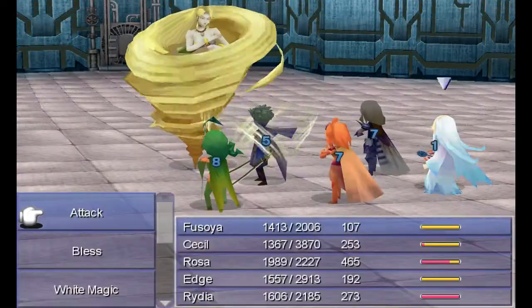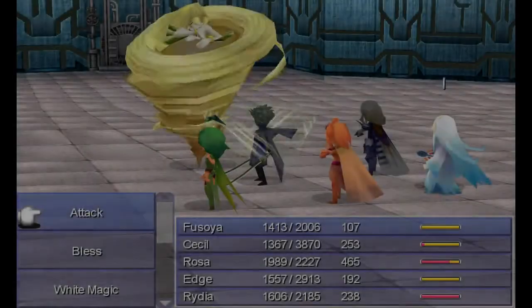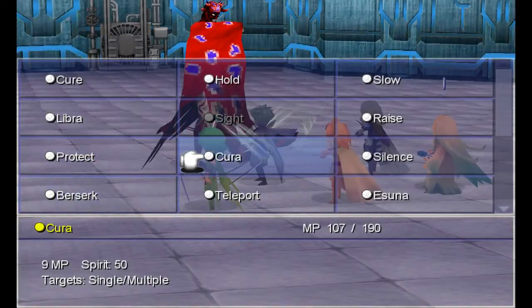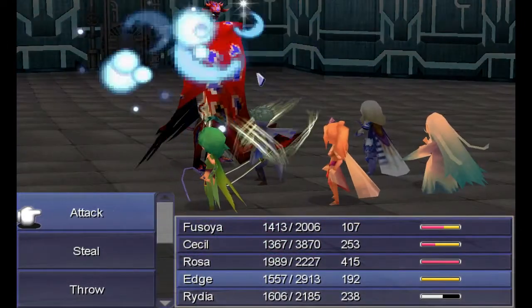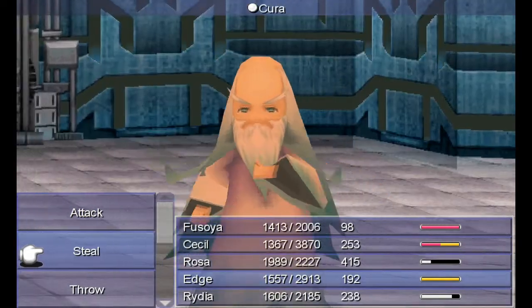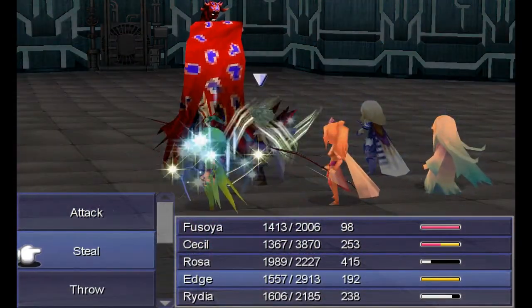You can't have Cecil do his heal on everybody. And last but not least — Rubicant himself, you fight him the same way. Keep Edge on standby, ready to steal, and keep the cloak closed. It's simple.